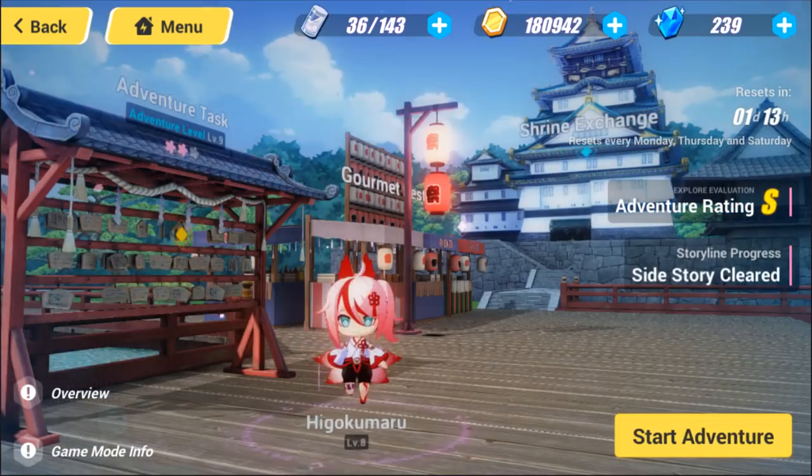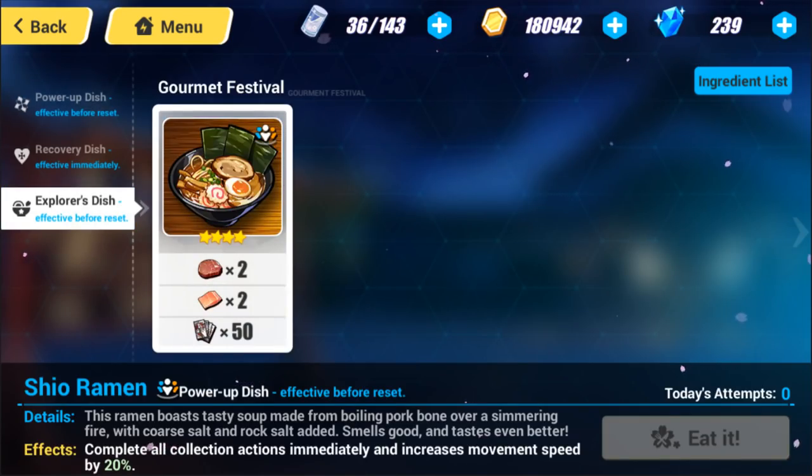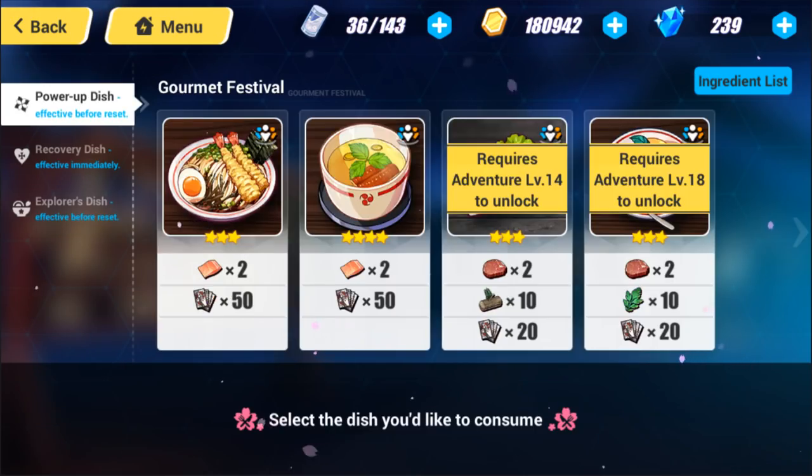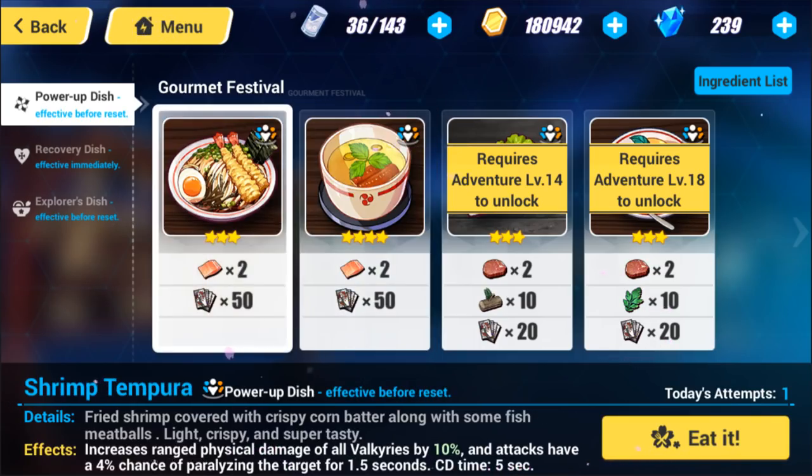Elizabeth B is also very good and an easy-to-acquire stigmata to increase movement speed. Her HP should be 80 or more or less when you're just using her to run around. For food, the only soup I've really used is the Shio Ramen, which increases your movement speed by another 20% and also completes all collection actions immediately — so there's no delay after hitting the collect button, which makes things more smooth. Other food items that increase physical damage of ranged or melee attacks can be good if you're lacking power, and you can also grab HP or SP food if needed.